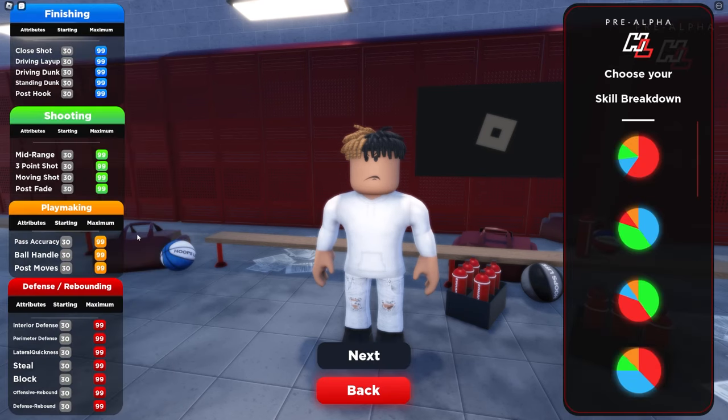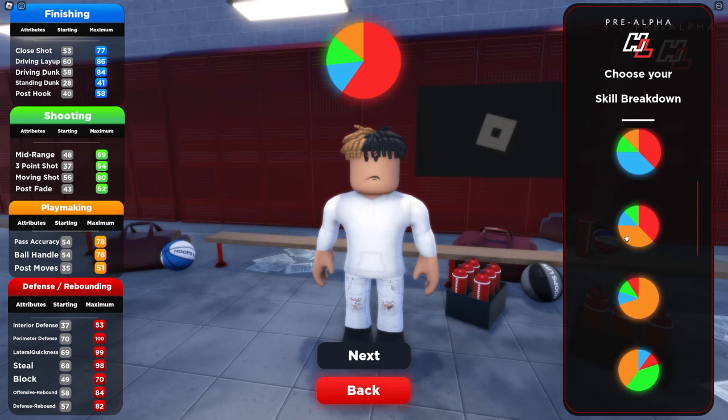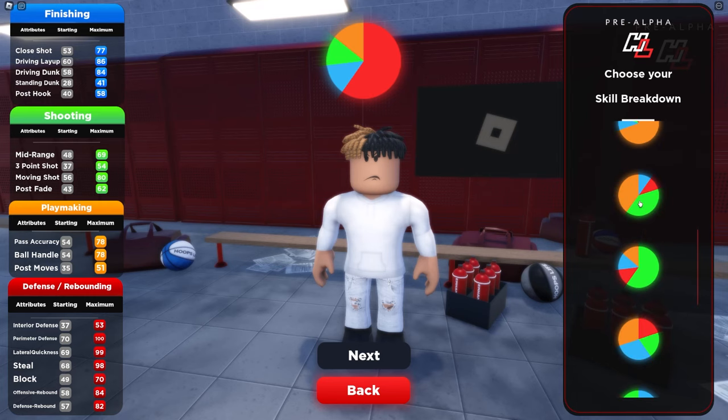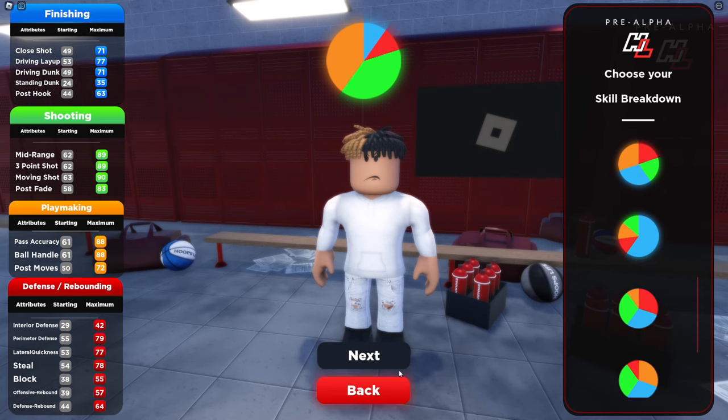For height, I'll be 5'10" — much similar to my size. I'll be a skinny 5'10" point guard. Yo, this is like really NBA 2K. I want to be a playmaking shooter. So I gotta get a lot of orange and a lot of green. This right here is probably the best one — we can get max around 93, 90 ball handle. I like that.